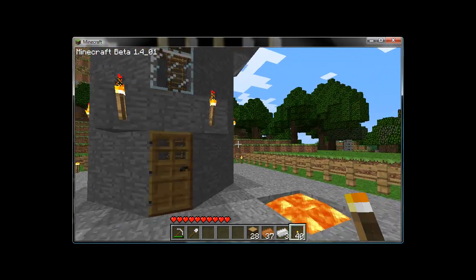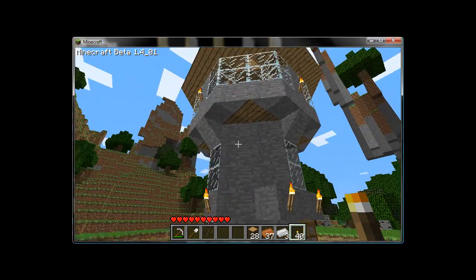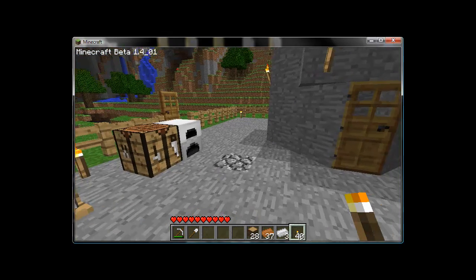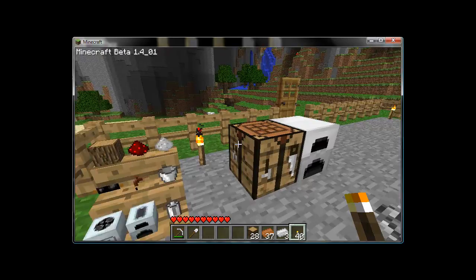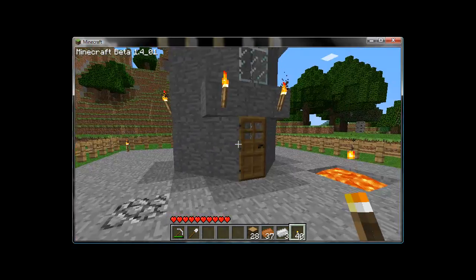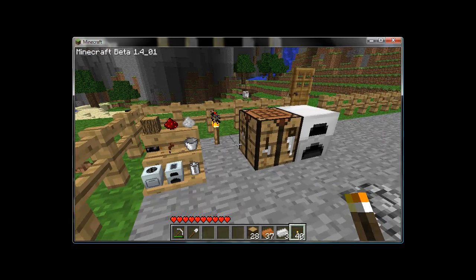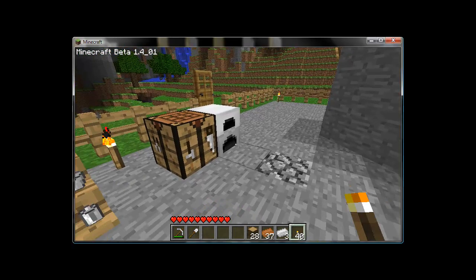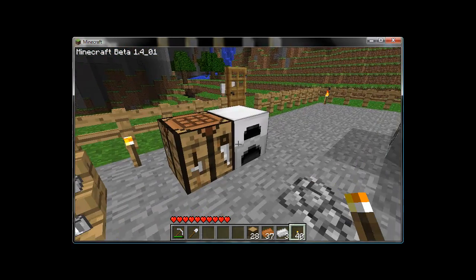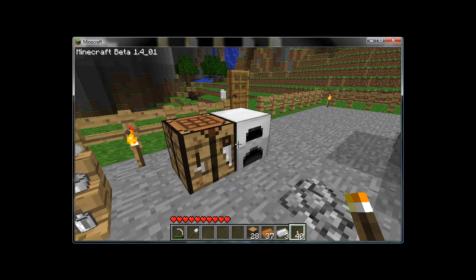Minecraft has obviously caught on a bit, and Industrial Craft is one of my favorite mods, including Super Slopes, as you can see from my tower here. Industrial Craft adds tons of extra gameplay to Minecraft via machines and new craftable items. It's referred to by its creator as a Tier 2 mod. What's that? Well, that means you won't see any direct uses for this mod right after loading in a fresh map.